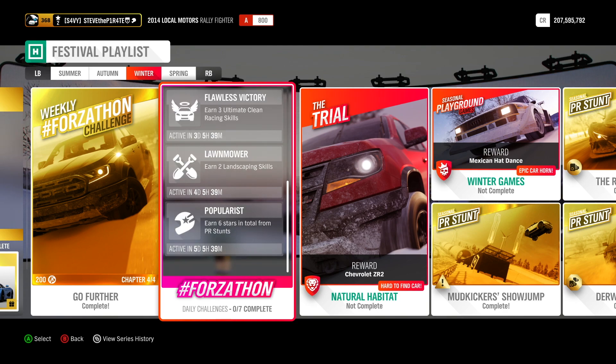Ultimate clean racing skills: to get one, you need to complete three sections of a race between three checkpoints without colliding with any opponents or barriers. Landscaping skills are easy — you just need to crash into a fence. Head to a farmer's field on the map and smash through the fences. You'll get two landscaping skills really easily. Also, earn six stars in total from PR stunts.